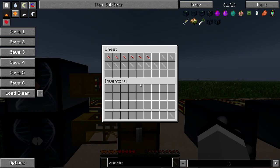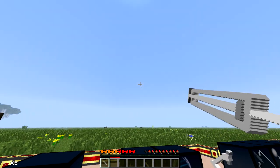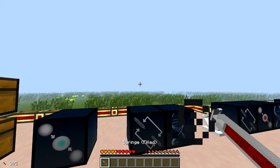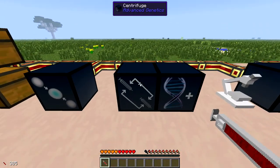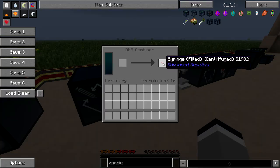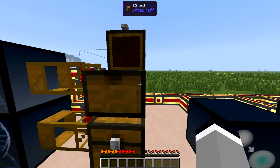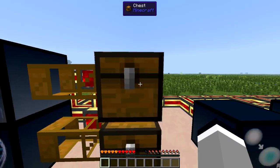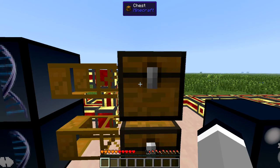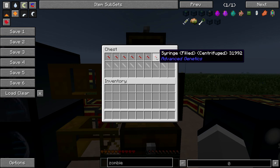Before I show you the first ability, I just want to say that once you have your genetic make-up and you're happy with all the abilities you have, it's a good idea to back up your DNA. Simply take a blood sample from yourself and centrifuge it like normal, then store this DNA somewhere safe. When you die you will lose your abilities, but because of this stored DNA you'll be able to get those abilities back straight away.